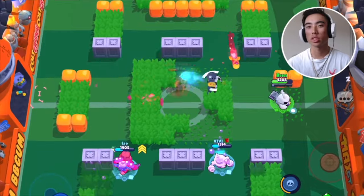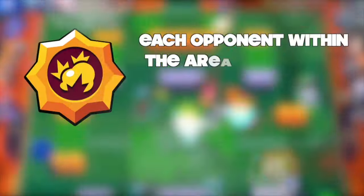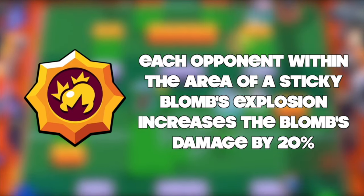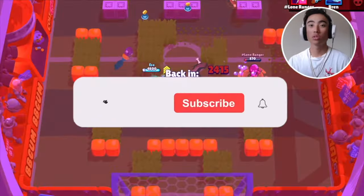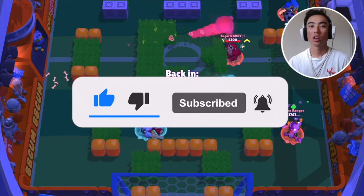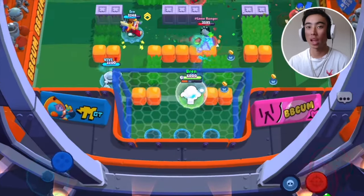The star power you guys need to be using for Squeak is going to be Chain Reaction. If you guys don't know what Chain Reaction does, each opponent within the area of a Sticky Blomb's explosion increases the Blomb's damage by 20%. Squeak doesn't deal a whole ton of DPS, especially with his reloads being kind of slow. So being able to deal as much damage as possible is going to help you take enemies out a lot quicker. And when you do stick people with the Sticky Blomb, there is that little radius around them — so if people are walking near their teammates, you're going to be dealing extra damage to everybody.